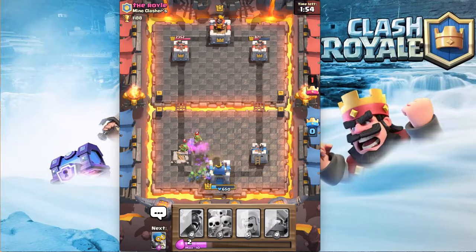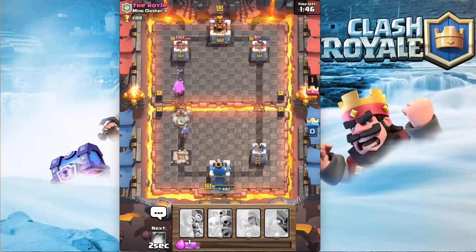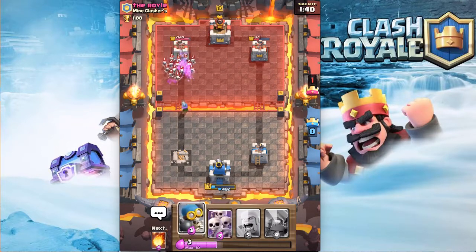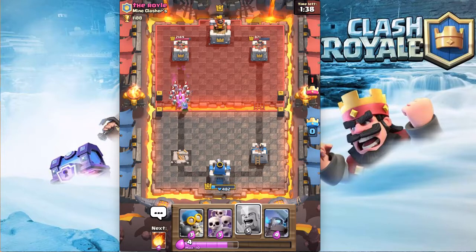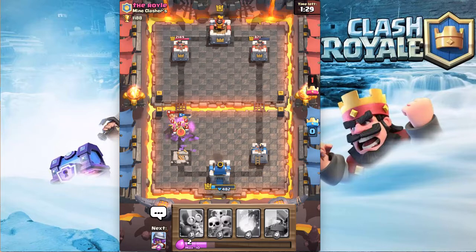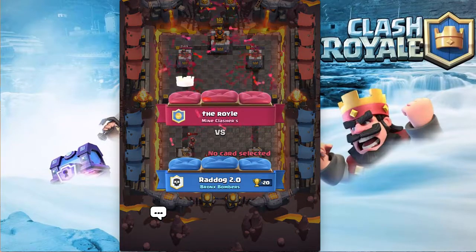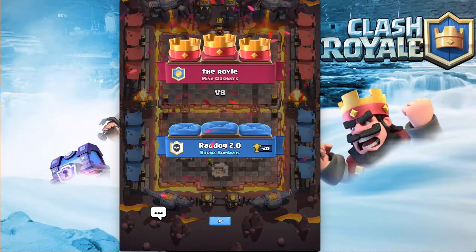Level six facing a level eight — that's just wonderful. I'm going to go with Hog in front maybe... yeah, that didn't work. There's nothing I can do right now. GG, because there's nothing we can do — a level eight with a level four Golem, are you joking me? We're going to switch up the deck a little bit.